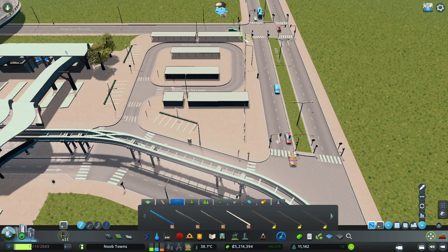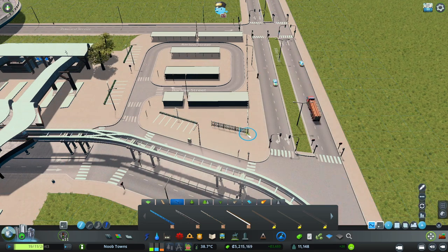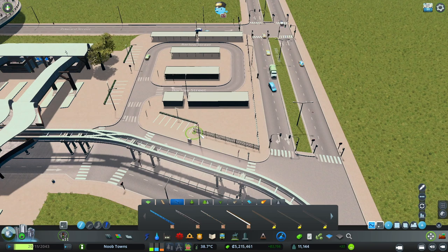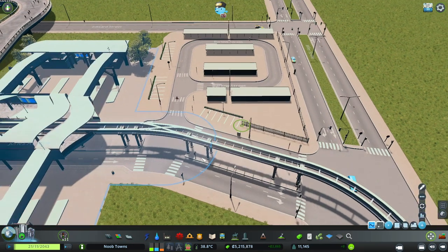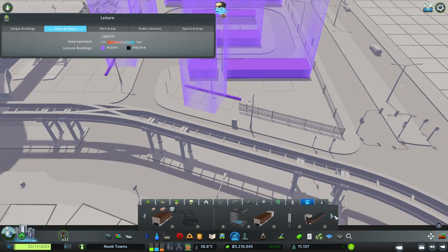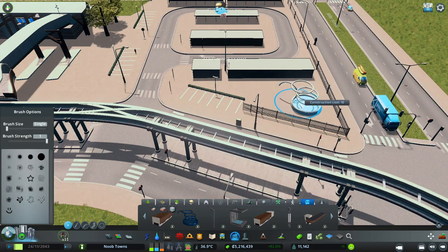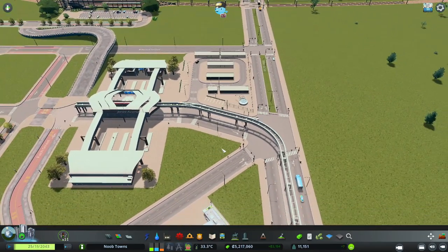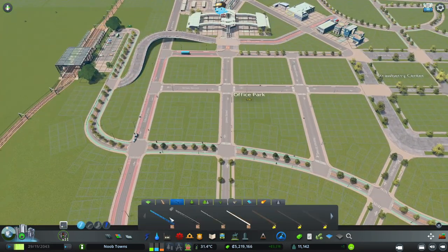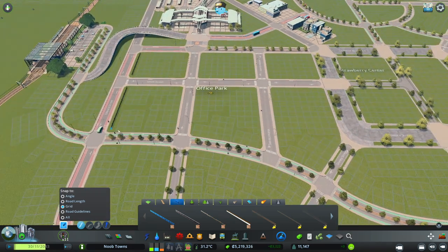Thank goodness for Move It. Let's move this back a little bit, you can go there, then move this back and put that right there - leave a little space to walk in. I think that's fine right there. I kind of like this one, let's put this here. That looks so much better than what I had there before. We really need to grow this part of Noob Castle, so that means we need to get some zoning in.